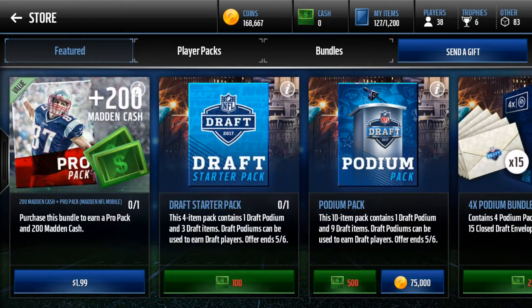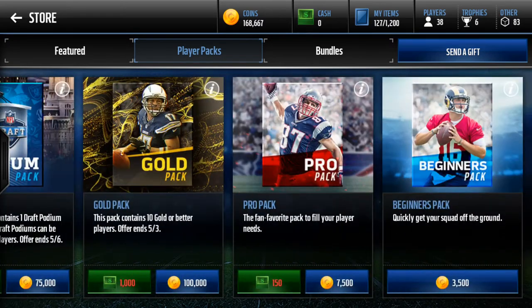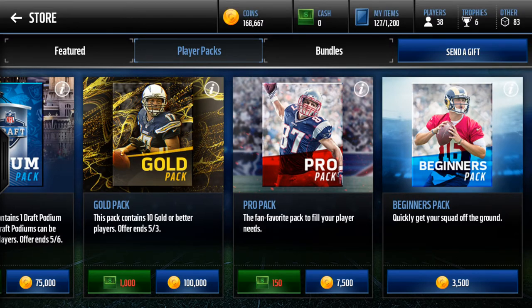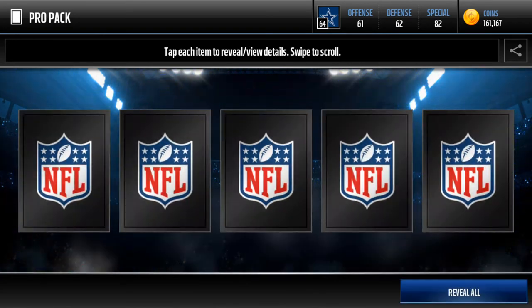Let's go ahead and buy 100k worth. I think I should do one gold pack, but the problem is I'm probably not going to pull an elite. If I do a bunch of pro packs, I may have a better chance of pulling an elite. You know what? It's the first pack and play - I'm just going to do 12 pro packs. That's going to take us right about to 70k.